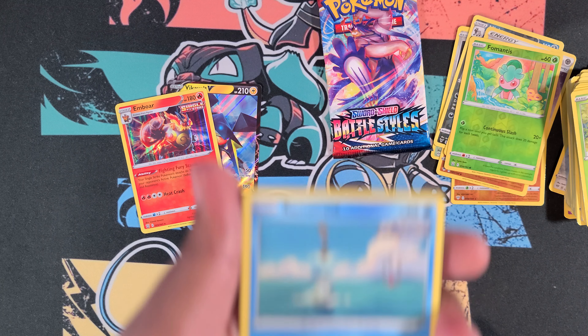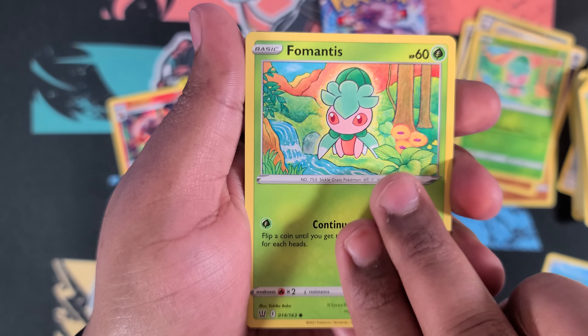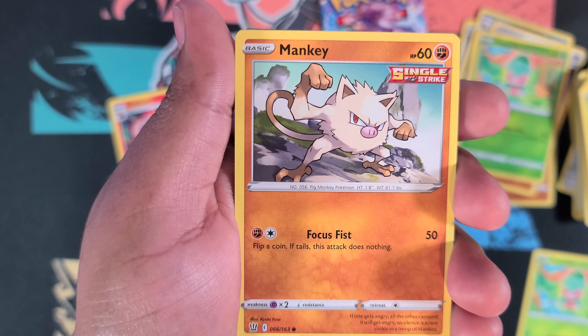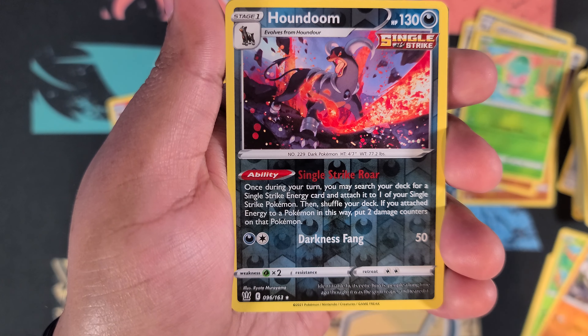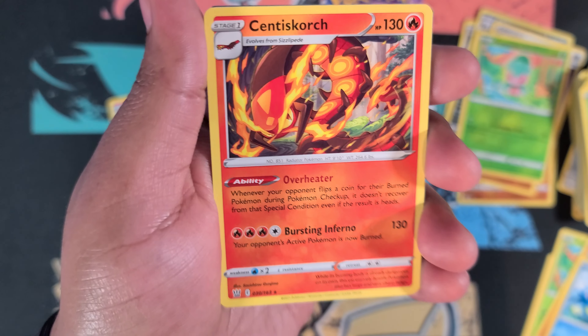Second Battle Styles pack. We got Remoraid, Scyther, Galarian Slowpoke catching some rays, Mankey, Horsea, reverse holo Houndoom, and a Centiskorch.